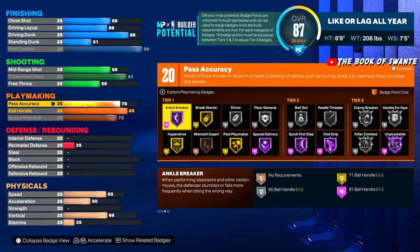We're gonna bring pass accuracy to 78 — I didn't want to do 80 but I needed it for other stuff. We do have enough for the LeBron passing style, which makes your passes a lot faster, so we should be good.